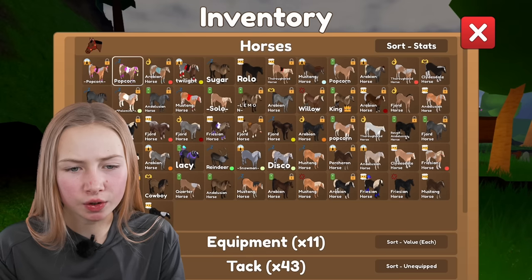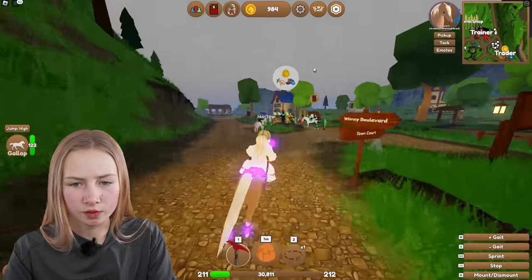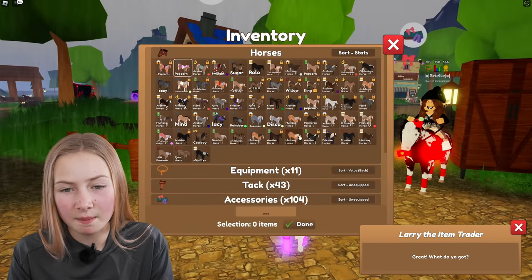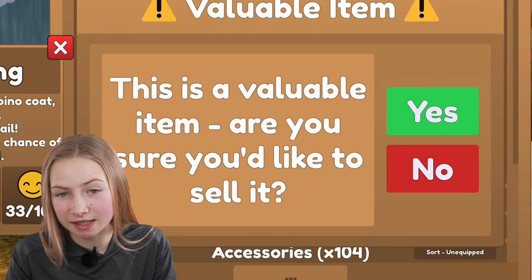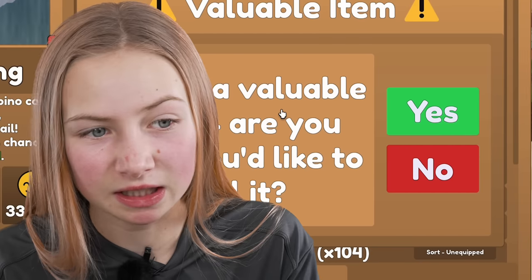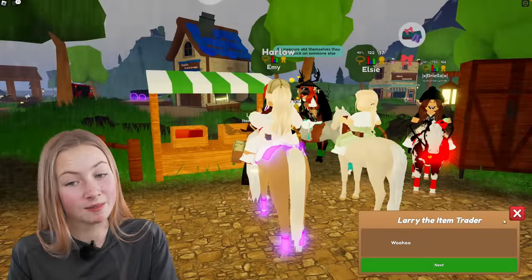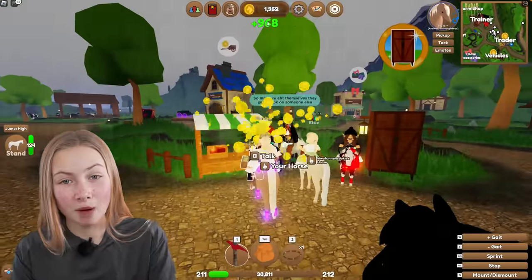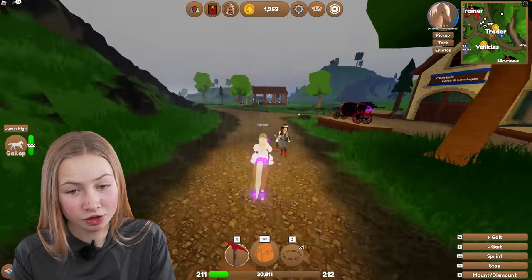Let's sell these items. It says 'this is a valuable item, are you sure you'd like to sell?' — I mean, yeah. Almost one thousand pounds! That is good. So now I've got one thousand nine hundred and fifty-two coins — not too shabby!